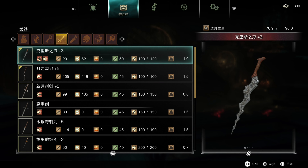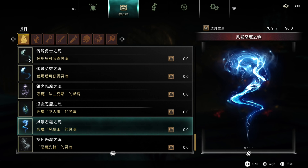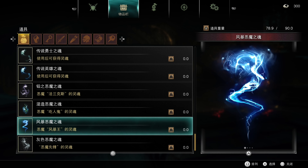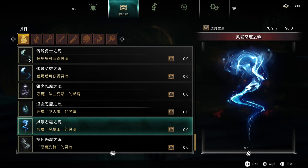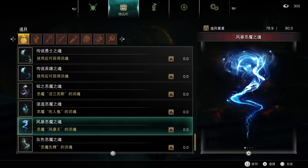We'll need colorless demon souls for those. I also wanted to quickly go over this — the feng bao 恶魔之魂, the storm demon soul, the soul of the feng bao 王, the Storm King. That's a one-on-one translation: feng bao being a wind storm. I really like to look at this demon soul — it's very cool. I do like how in Demon's Souls each demon soul has its own unique artwork and design.